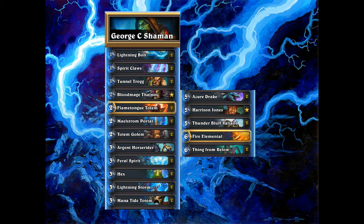It's a mid-range Shaman. You have Tunnel Trog synergy with overload cards — Totem Golem, Feral Spirit, Lightning Bolt, Lightning Storm. You have Harrison Jones to counteract the Warriors and Shamans out there. Bloodmage Thalnos synergises very well with Spirit Claws because you get the extra attack on that weapon. You have Hex to control the board and take out big threats, and then the MVP of this deck in my opinion is Thunder Bluff Valiant, which can buff up your totems. The idea is you fill your board with totems over a long game, play Thunder Bluff, and win. If only it was as simple as that.